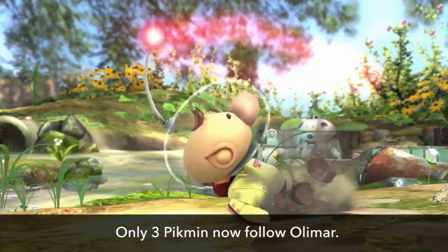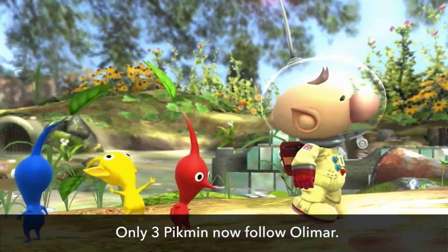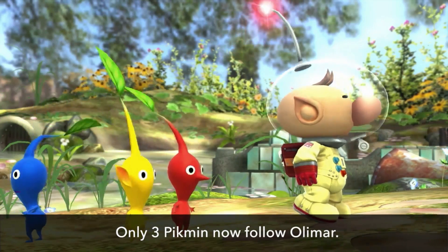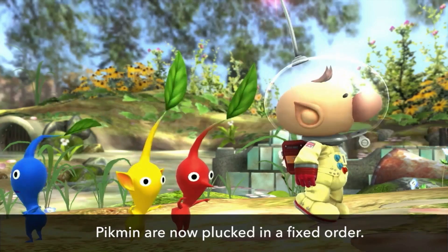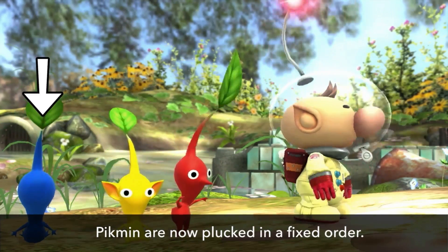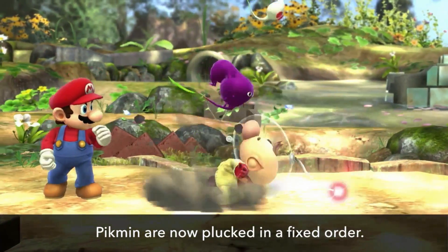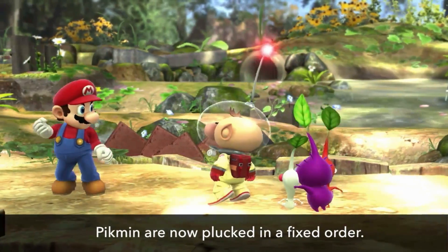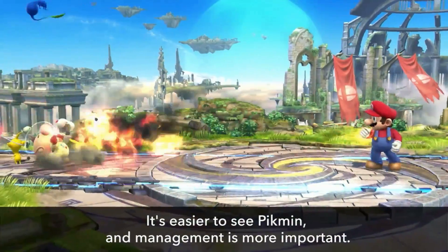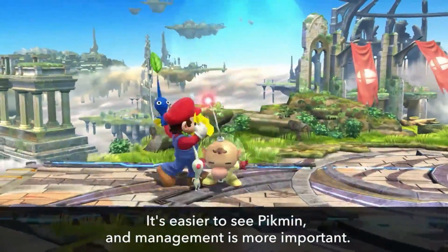For this game, Olimar can only have three Pikmin following him around — this is a bit of a painful power reduction, or so you might think. One important change is that Olimar now plucks Pikmin in a fixed order: red, yellow, blue. Once these are dispatched, next comes white, then purple, and then back to red again. With their reduced numbers, you'll be able to clearly see them lined up behind you, and management becomes all the more important.